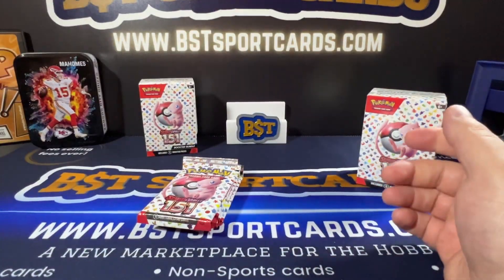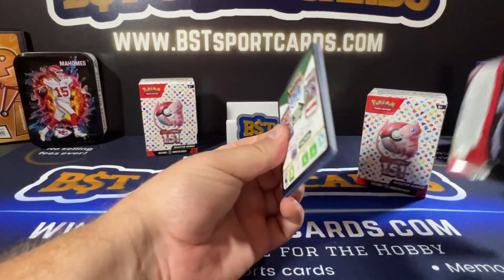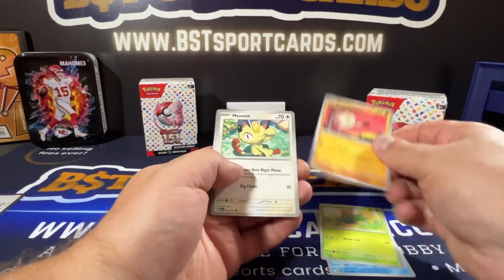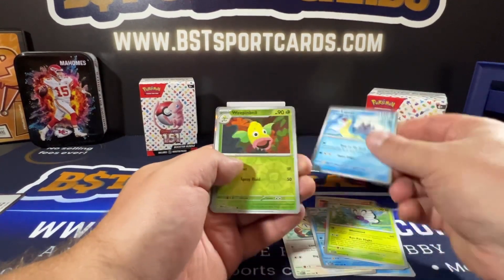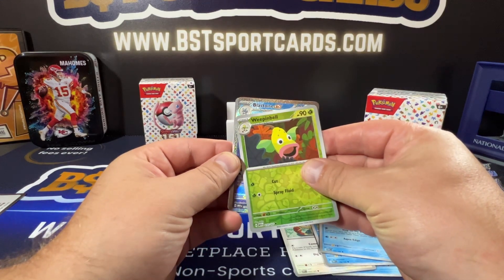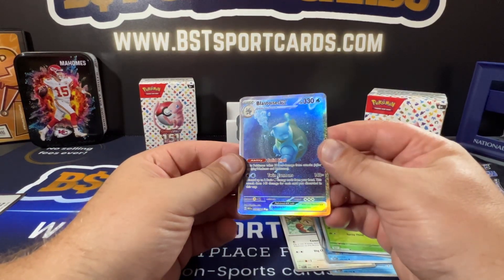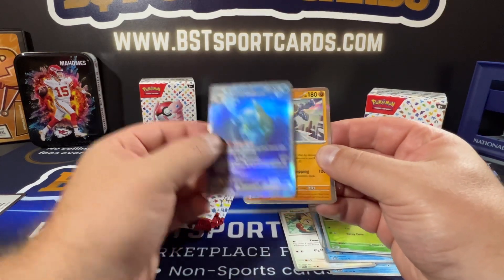I've heard some of the rares and stuff like that are very hard to hit. So we'll just go — Minky, Meowth, Sneaky, Butterfree, Lapras. Okay, Reaping Bell. And then, oh nice — Blastoise EX. I'm pretty sure this is a pretty decent hit coming out of there. That's our rare.